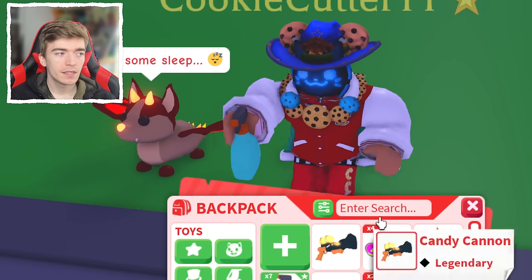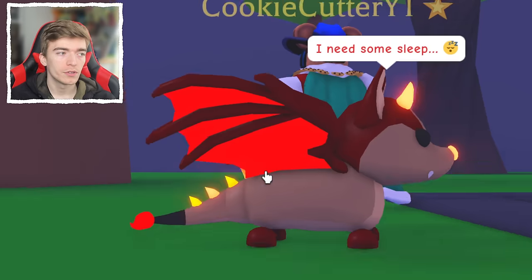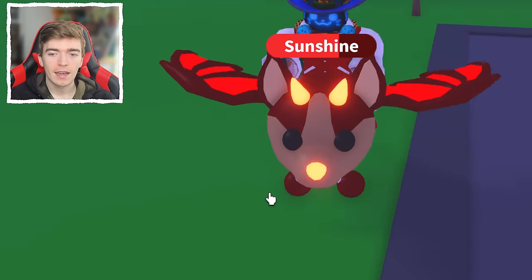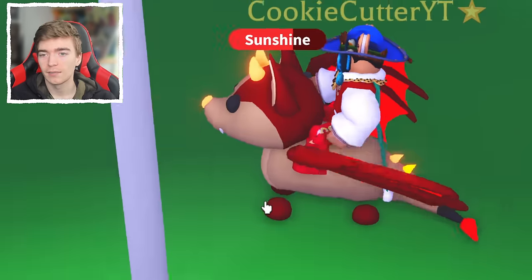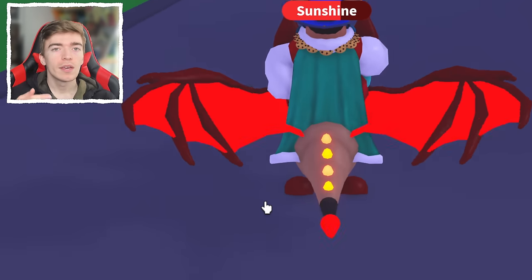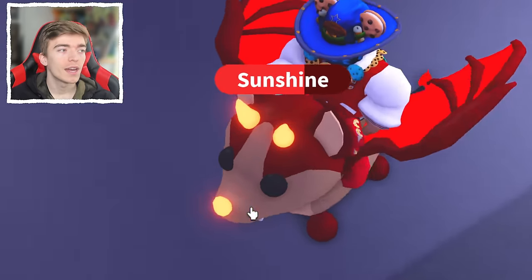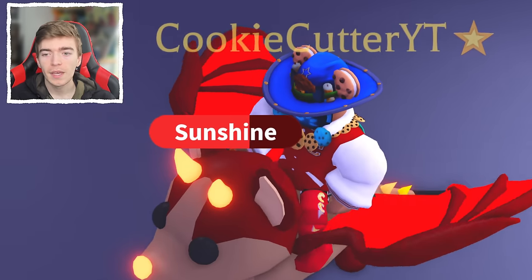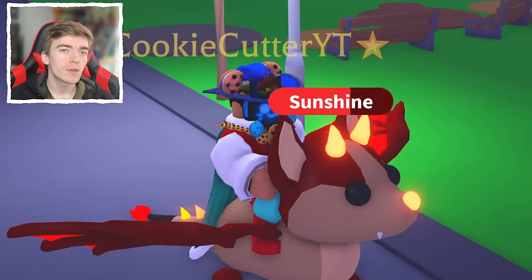I also forgot to mention the paint sealer. This allows you to seal in whatever color you want on your pet. For example, I wanted my neon bad dragon to be red, so I changed it red and used the paint sealer — meaning it will never change back color. Obviously there are a bunch of toys I missed in this video. The goal was just to show you the main important ones, as showing all 500 would be extremely boring. These are all the fun ones that actually have a purpose or do something practical.